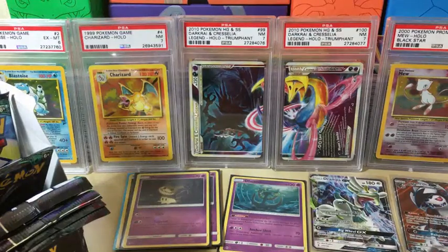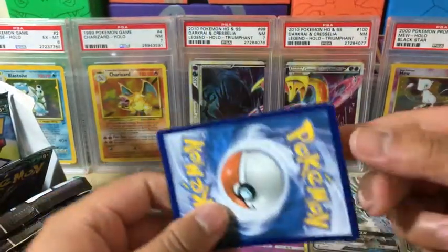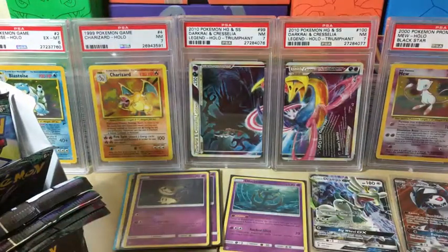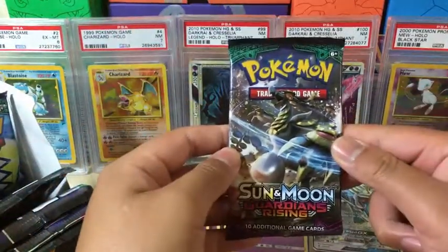I want to point out — Alolan Geodude, I just noticed it too. This is what's so bad sometimes about packaging: it's already damaged on the corner. It can't be helped, so at least it wasn't something good. Okay, so the next one.